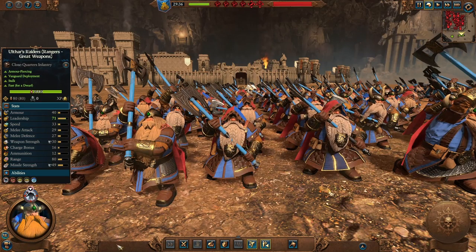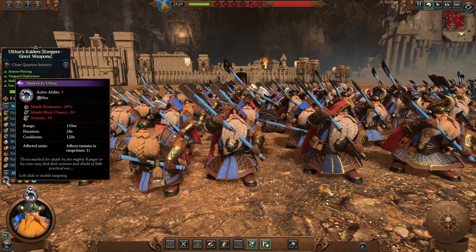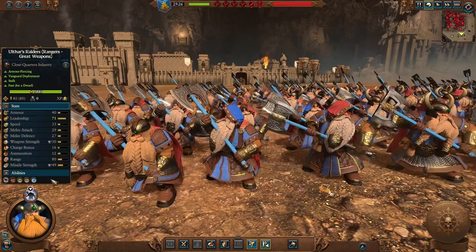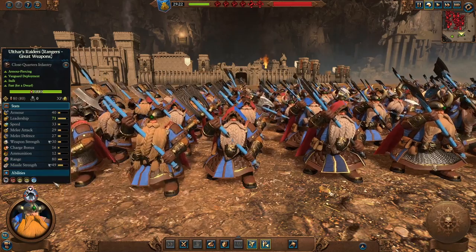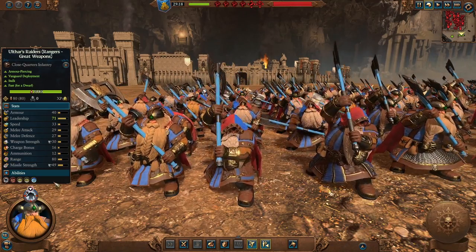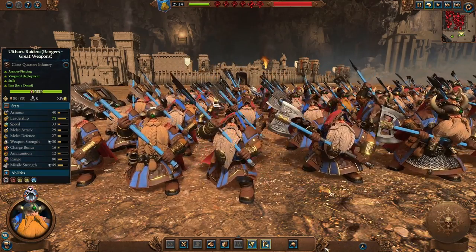The Ulthar's Raiders, Rangers with Great Weapons Regiment of Renown. The main difference other than better stats is that they have a hex ability affecting only one enemy at good range of 150 meters, giving that enemy less missile resistance, less missile block chance, and less armor. In essence, they can make an enemy really vulnerable to being shot, which is a good ability to combine with other ranged units. Imagine focus firing a good single entity, a lord or hero on mounts — they will bring them down really fast. Still good armor piercing both missile and weapon strength, making them good close quarters infantry.